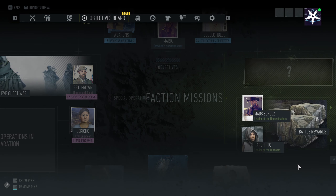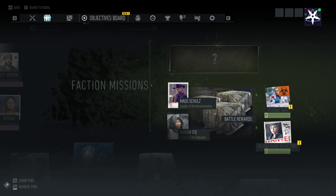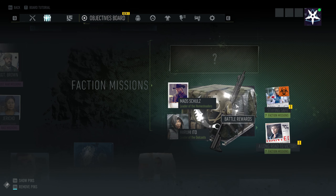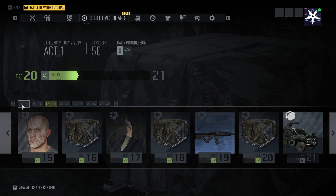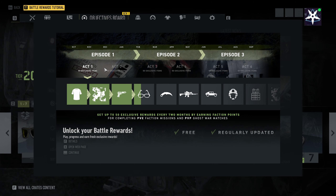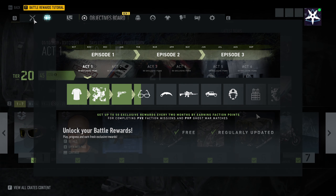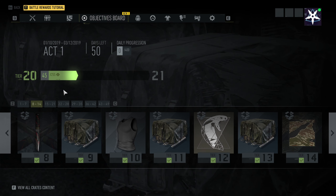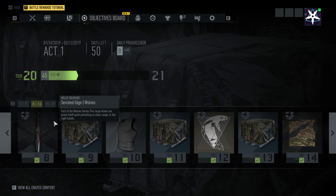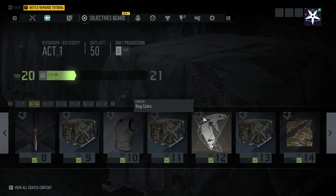The Battle Rewards are faction missions that reward you with battle points for every mission you complete. Once you accumulate enough battle points, you'll rank up your battle tier and earn rewards for every tier you achieve. This system is divided into episodes and each episode has 2 acts. Each act lasts about 2 months, so that's all the time you have to get all the rewards. We are currently on Act 1 as of recording this video and there are 49 battle tiers for this current act.